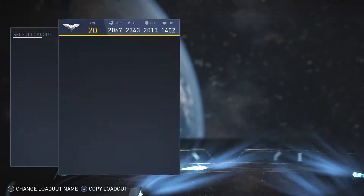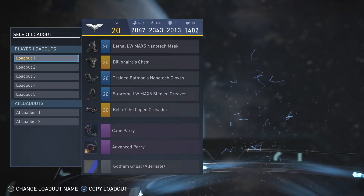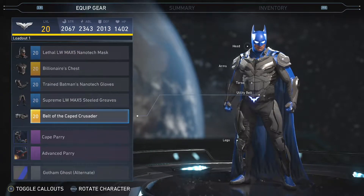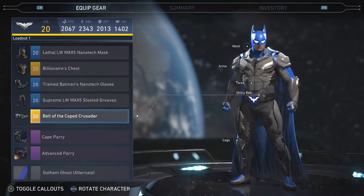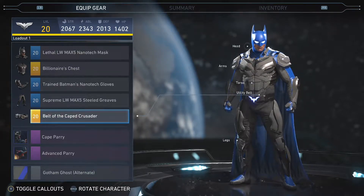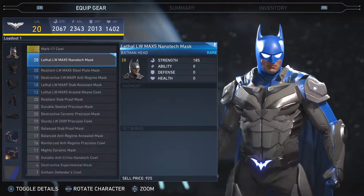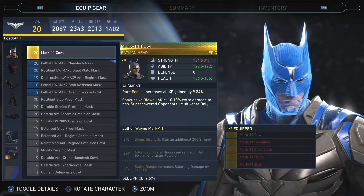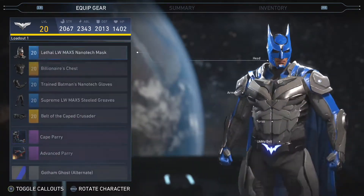Next one is Batman. I like this Batman. I have the Gotham Ghost shader, and then I have the really cool Nanotech Batman headgear, along with the Billionaire Chest and the Belt of the Cape Crusader, so it's glowing — which is pretty cool. That's all I have for Batman. I like this mask, and then the cowl that comes with beating the game, but I like this one better.